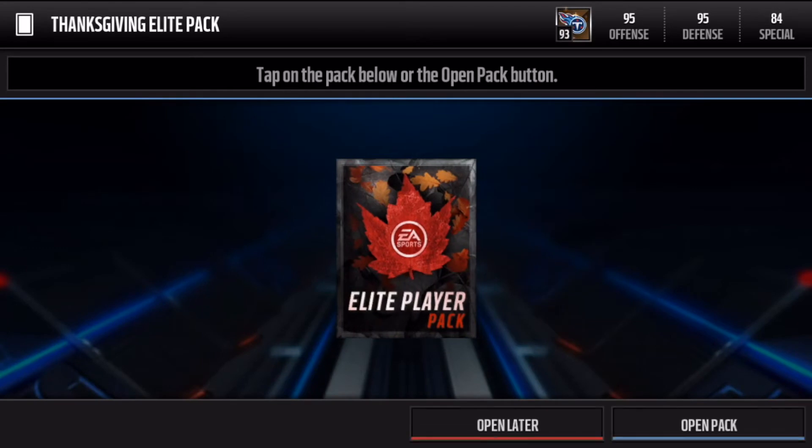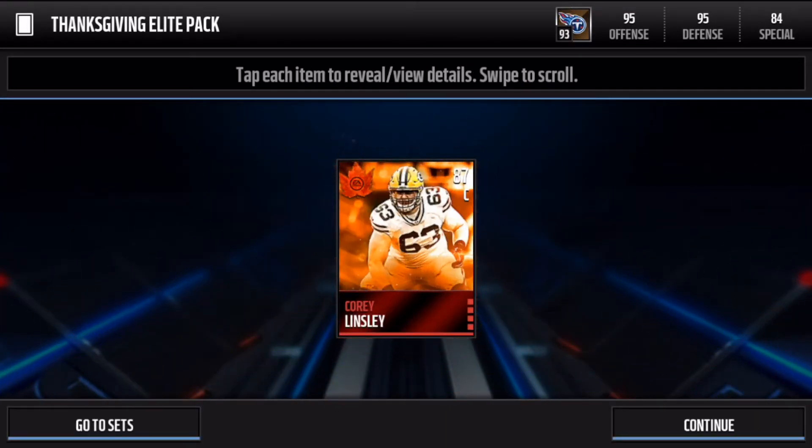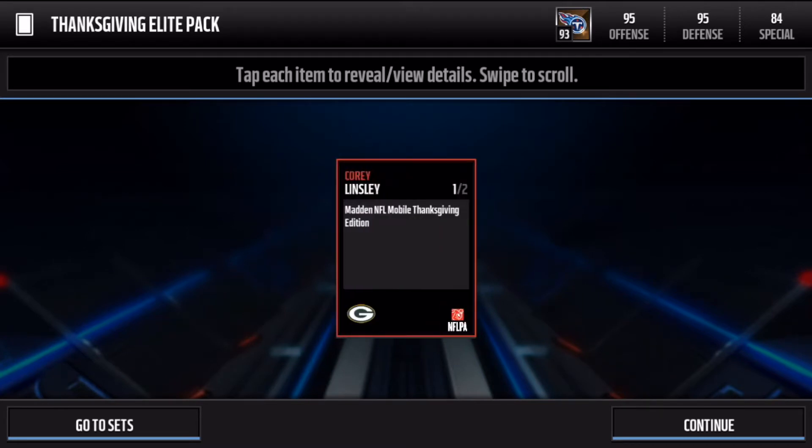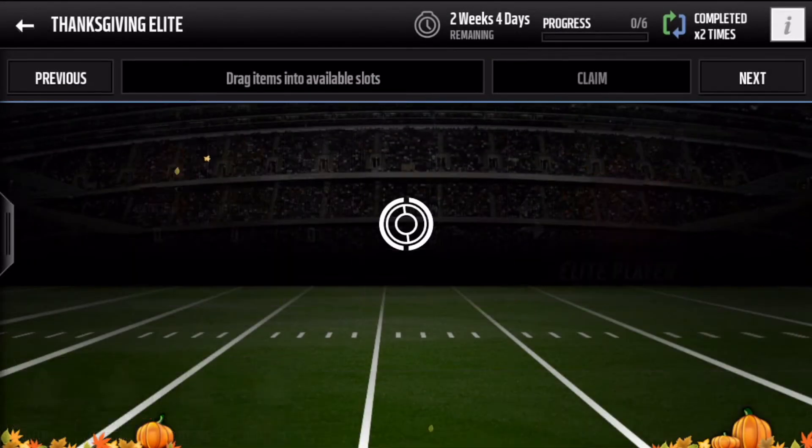We'll claim this, open up — three, two, one — 87 center Cory Lindsley! Let's check out his stats: 95 strength, 90 pass block, 92 run block, 93 impact block. Some nice blocking stats on that player.